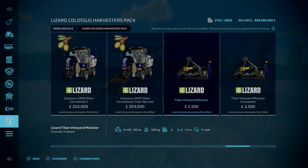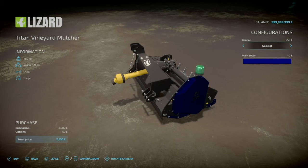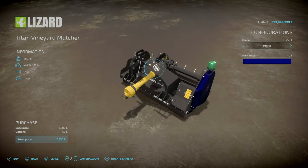Now we've got the Vineyard Mulcher. This is something that ain't just for vineyards — you can use this for any crop in general, for any usage. So obviously you've got your Mulcher, 1.4 meter working width, working speed of 5 miles an hour.